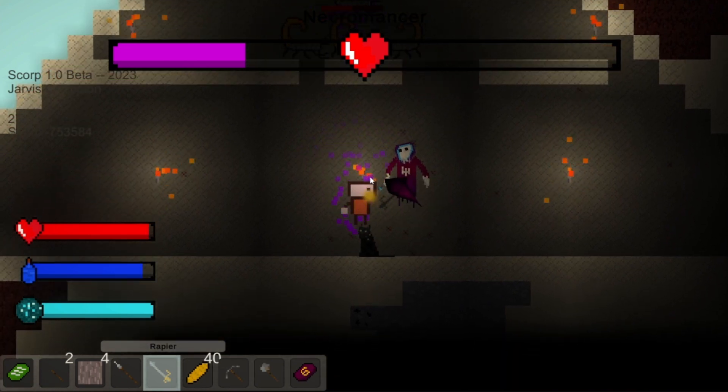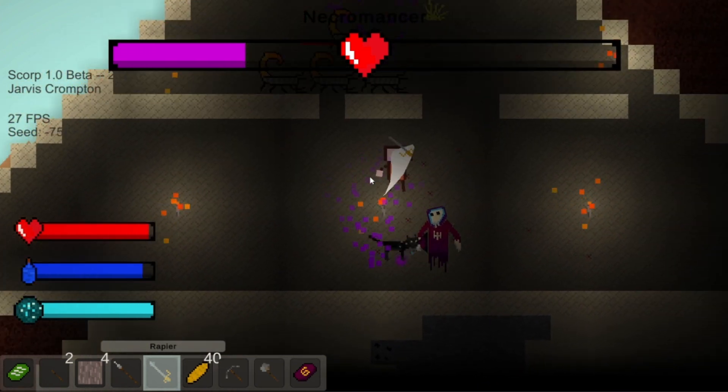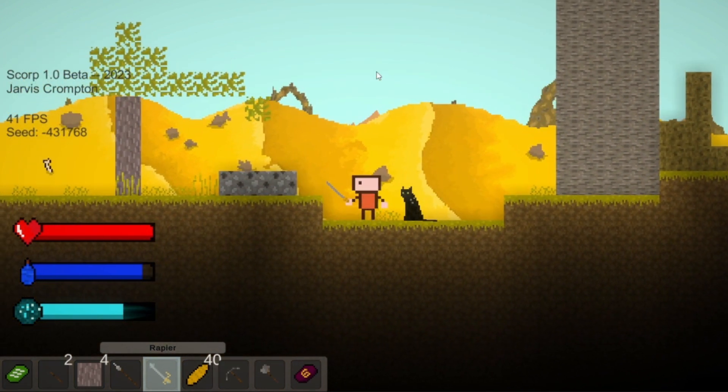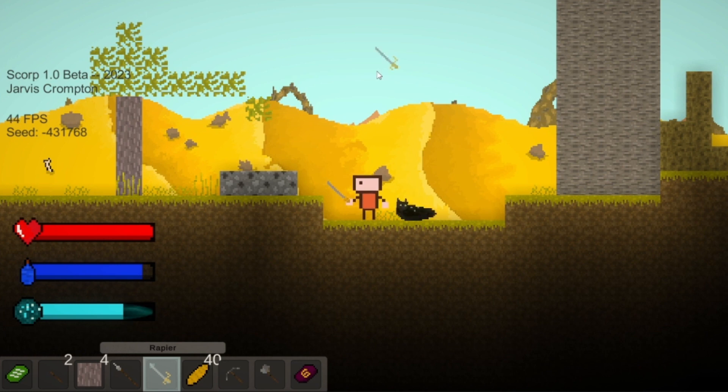The final thing I did recently was add my cat from real life into the game. He's called Bangza and basically just follows you around, sitting down when he gets to you. My favorite thing is definitely when he's been sitting down for a while and curls up and starts cleaning himself.